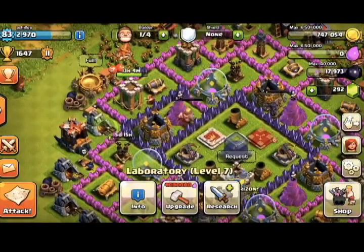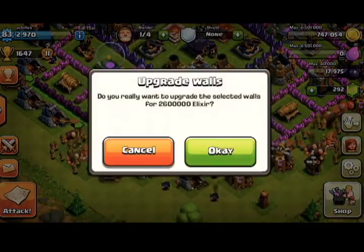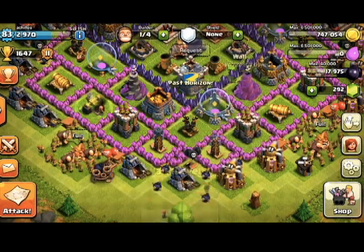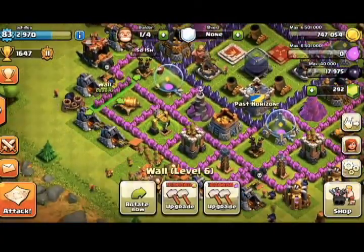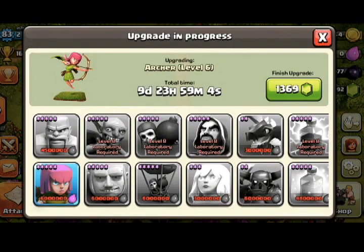Now you can upgrade walls by row, which is really cool. You can upgrade with elixir, which is definitely gonna help out when you're farming. As you can see here, you can do it by row, but if it's too big of a row you can't upgrade it because you won't have enough in your storages. It's a really cool update — it's gonna help so much when you upgrade your town hall and get new level 1 rows.